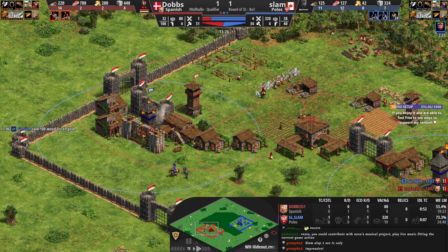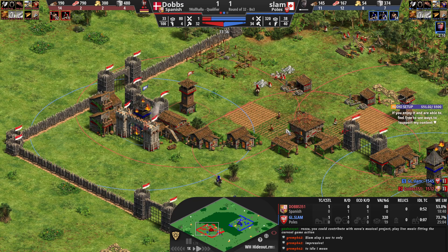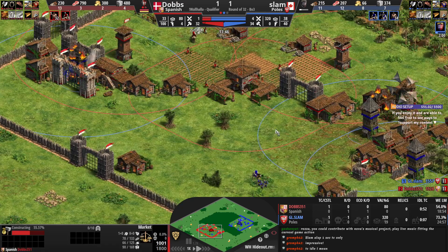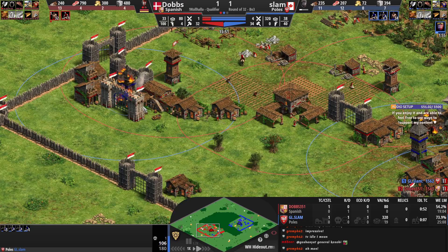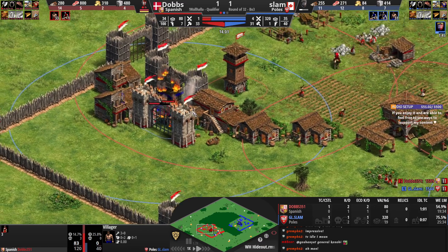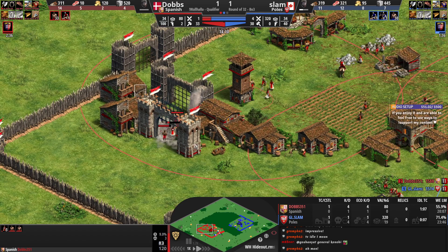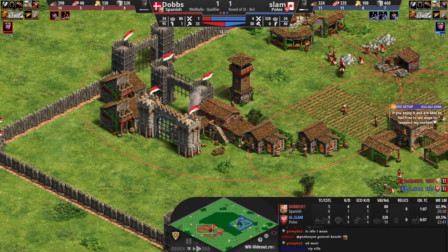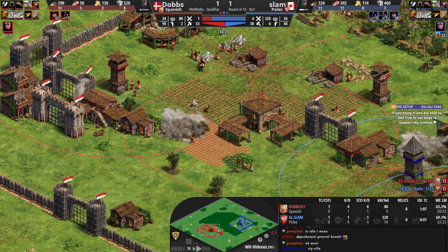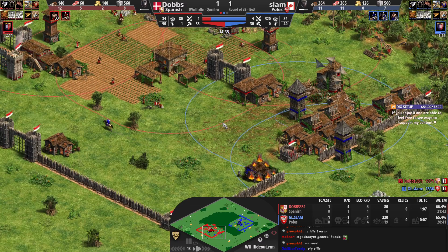Another tower coming up — this is exactly what Slam was playing for and it's paying off. Dobbs doesn't have the means to react well. Even once he clicks to Castle Age he might still manage to get enough stone for a castle, but this is delaying him significantly. He's got the resources but not the buildings. He would have gotten to Castle Age so much earlier if it weren't for Slam's push. Even if Dobbs gets to Castle Age, he'll probably be forced to drop the castle inside his base and won't be able to put any forward pressure.